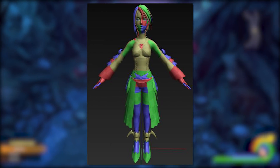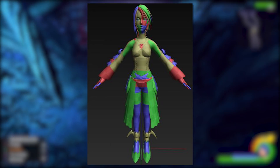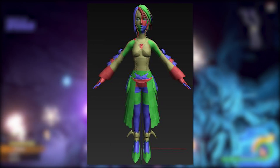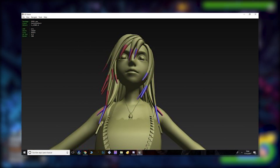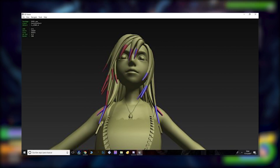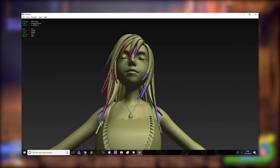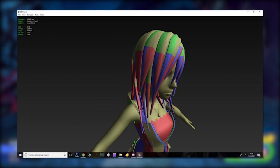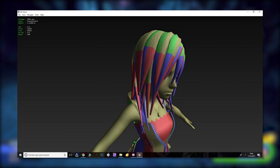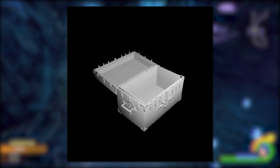Next up we have an untextured model of Arca from 0.2, looking very weird without textures. The data miners mentioned they are trying to figure out a way to get these models properly textured. We also have two untextured models of Kairi from 0.2 — one uses a grey color on the model with bits of blue and red on her hair, and the other shows those really weird color effects with blue, green, red, and yellow.